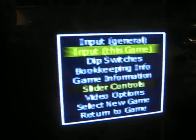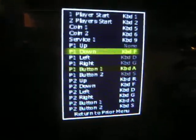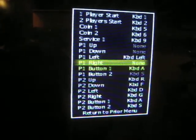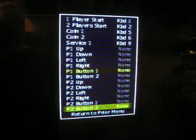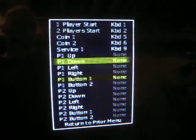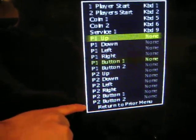You bring up this menu and go into that second option — 'Input This Game.' I'm going to delete the default values here. They're all blank now. You're going to see the player 1 options and the player 2 options. What I want — my objective — is I want player 1 to play off of the 4-way stick, but if I'm having a 2-player game with somebody, I want them to be able to play off the same stick as well.